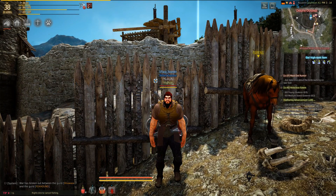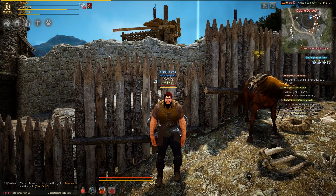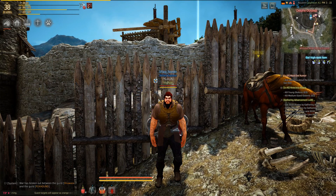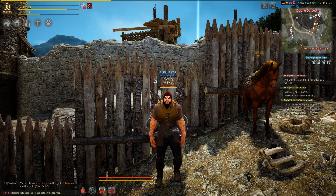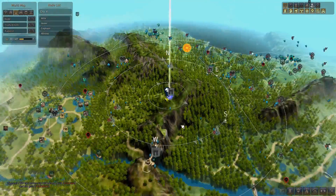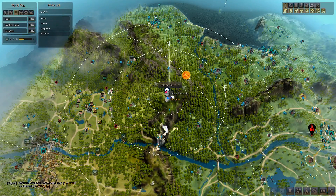Hey guys, Freakship here and we are playing Black Desert. Today I'm bringing you another secret gather location — the location of some gold ore. As shown on the map, we are located just between Hydel and Caliphion at the Delphi outpost.